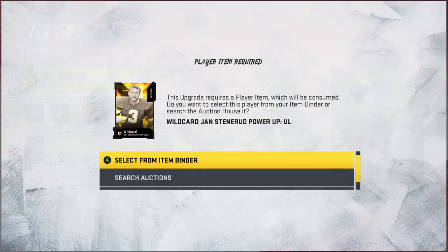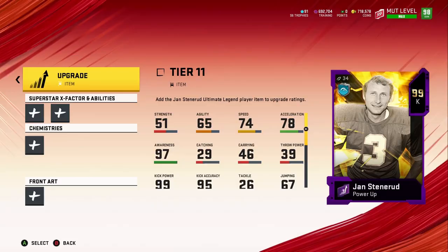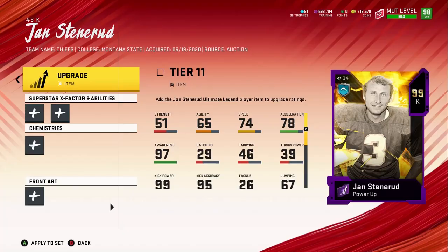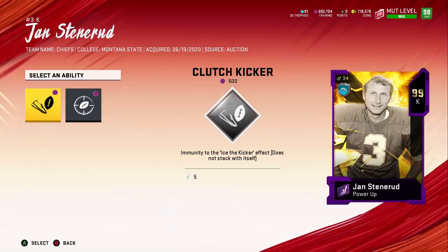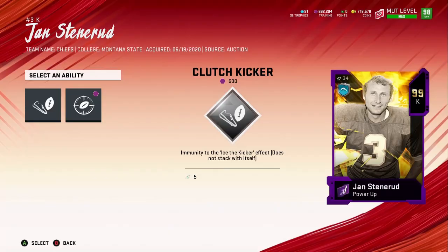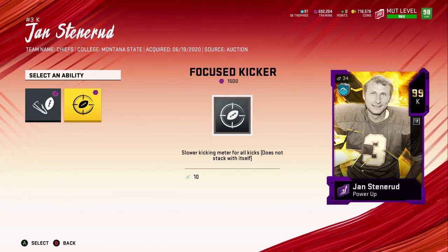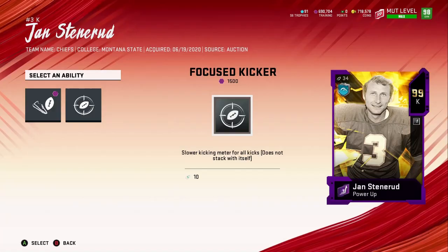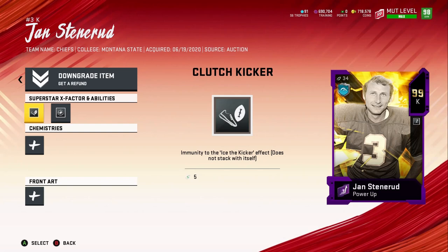All right, let's go back in. Select from binder and we'll go ahead and get our Power Pass. So these are his abilities — he gets Clutch Kicker and Focus Kicker. We'll put both of them on him. I think you have to power them up to unlock abilities, so you need to do that either way.